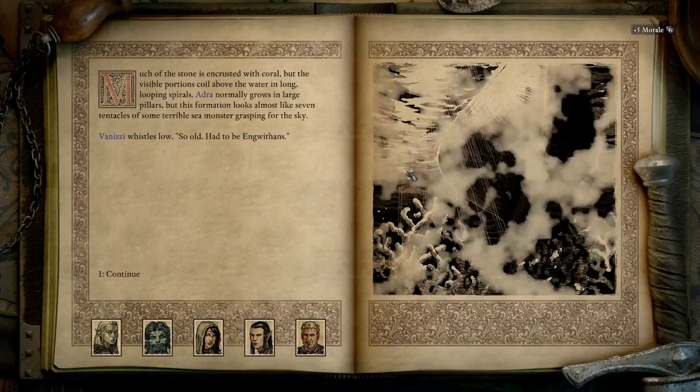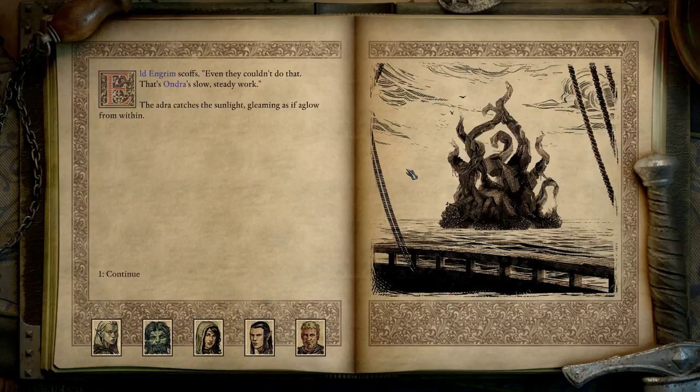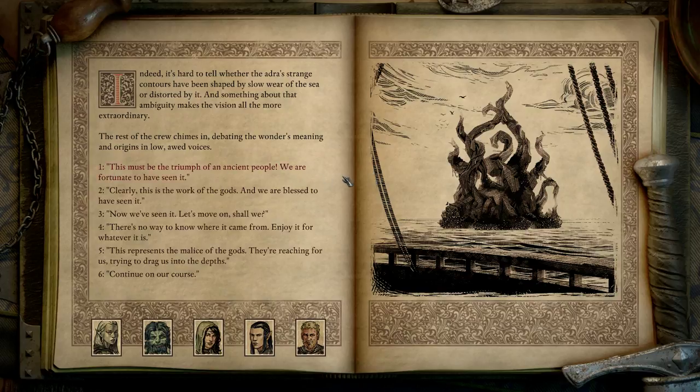Maybe we should be cautious. Much of the stone is encrusted with coral, but the visible portions coil above the water in long, looping spirals. Adra normally grows in large pillars, but this formation looks almost like seven tentacles of some terrible sea monster grasping from the sky. When easy, visible, slow — so old. Old Engrim scoffs: 'Even they couldn't do that. That's Adra's slow, steady work.' The Adra catches the sunlight, gleaming as if aglow from within. It's hard to tell whether the Adra's strange contours have been shaped by slow wear of the sea or disturbed by it, and something about that ambiguity makes the vision all the more extraordinary.